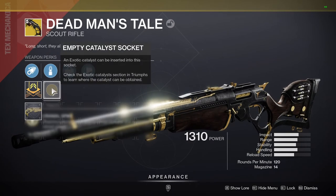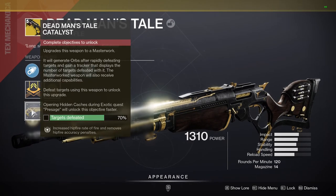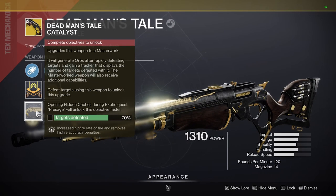For example, on the exotic scout rifle Deadman's Tail, the catalyst lets me fire from the hip more easily. That's all there really is to cover for this video, so go out there and hunt down your favorite weapon — it's bound to be out there somewhere. Thanks for watching, see you next time.